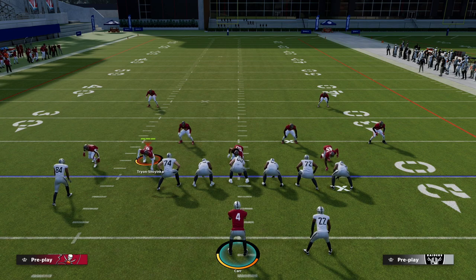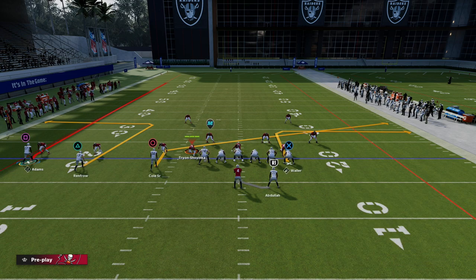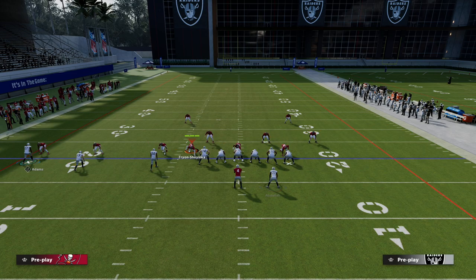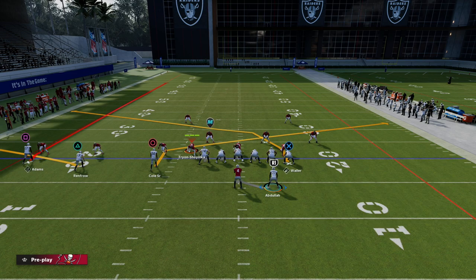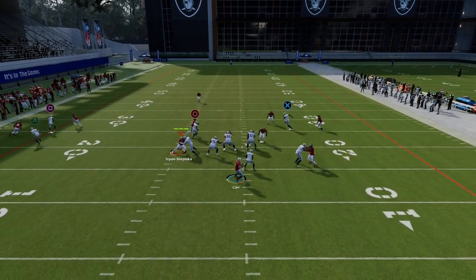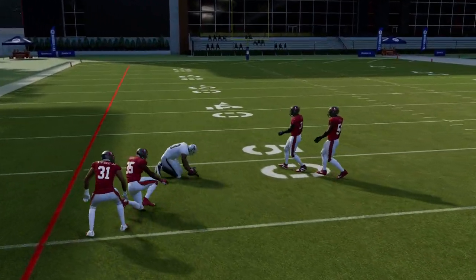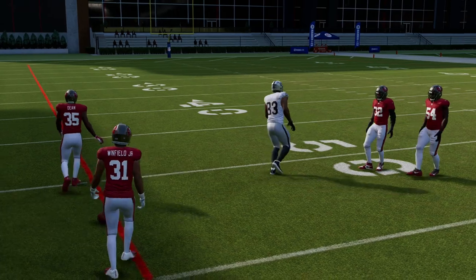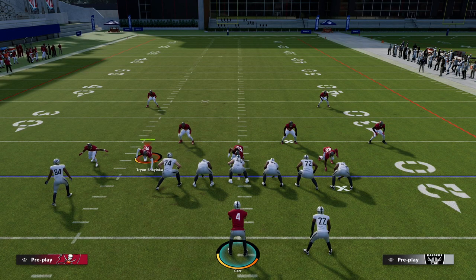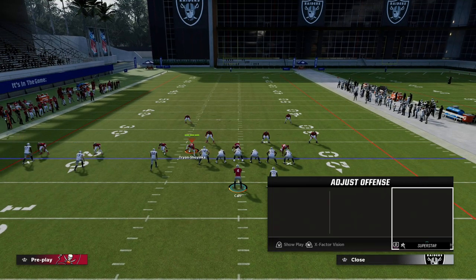The setup here is really simple. This is going to be a shallow crossing setup. What I like to do is slant the inside slot receiver, flat the outside slot receiver, cross the middle trips receiver with the tight end, and that's pretty much it. You can put a post on the backside if you want. The main route on this play is the Titan crosser, which is one of the better routes in the game for getting separation against man-to-man.